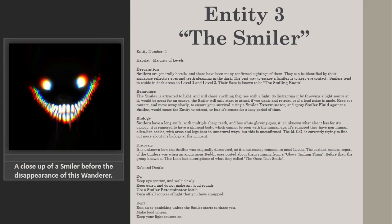Entity 3: The Smiler. Habitat: Majority of Levels. Description: Smilers are generally hostile and there have been many confirmed sightings of them. They can be identified by their signature reflective eyes and teeth gleaming in the dark. The best way to escape a Smiler is to keep eye contact. Smilers tend to reside in dark areas on Level 2 and Level 3, and their base is known to be the Smiling Room.